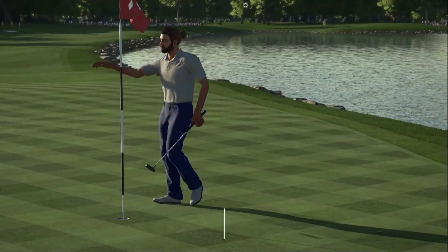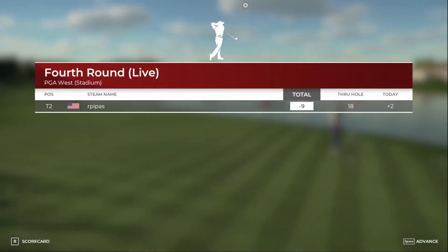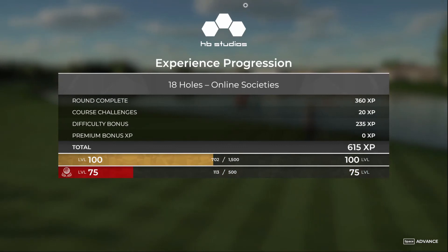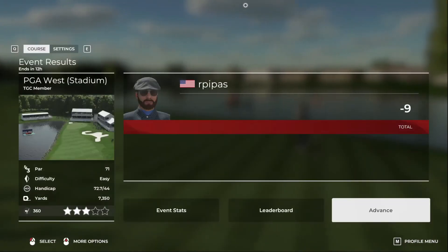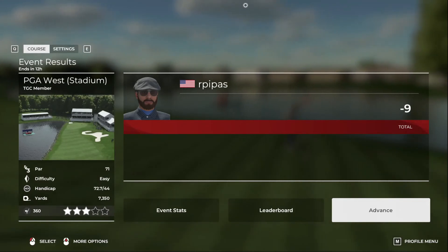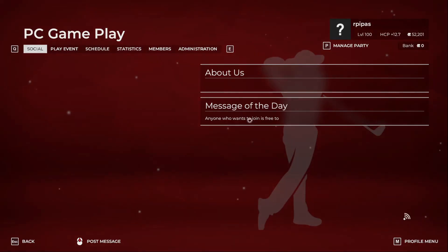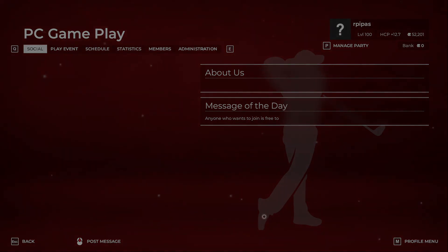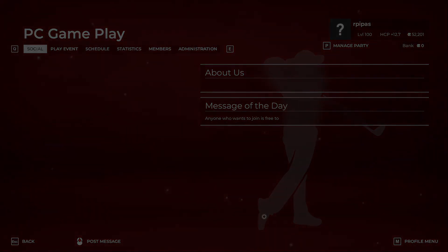The bogey putt drops and that will end the round — two over on the hole, minus nine total. Thanks for tuning in, that's gonna do it for us here today. We'll see you next week — I think we're finally over at Torrey Pines South Course. I had fun, hopefully you did too, as a sort of prep for the US Open. Appreciate you tuning in — we'll take a short break and see what we've got next.